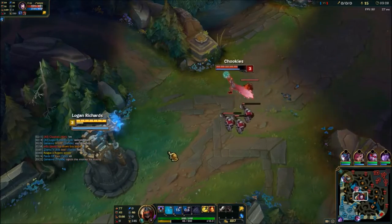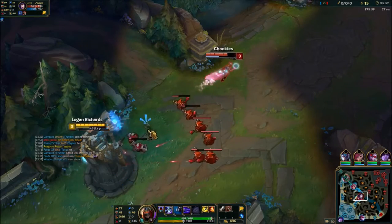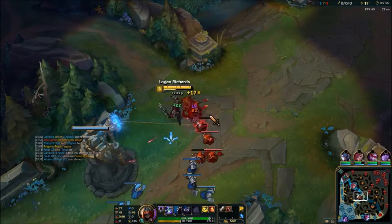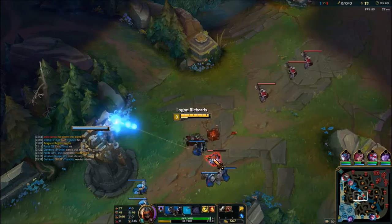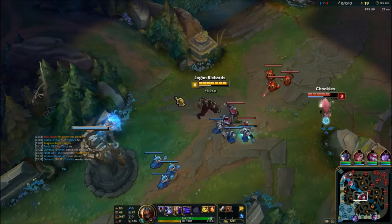By hard pushing I kind of negated the whole level 1, which won't happen every game. But for general purposes you want to just farm with Q usually, unless you're against a melee matchup — that's completely different, where you want to actually go for a lot of trades.